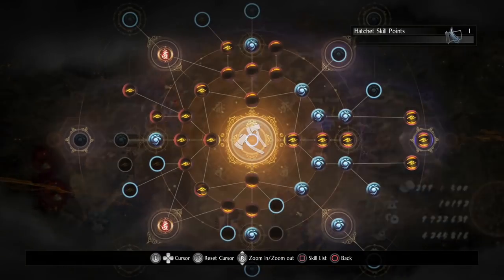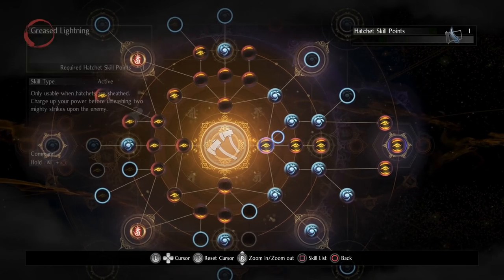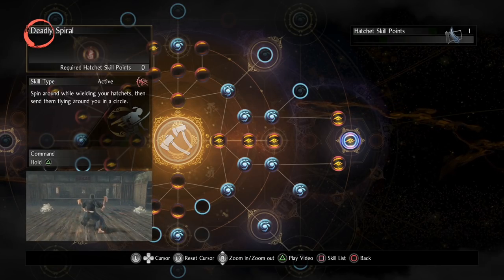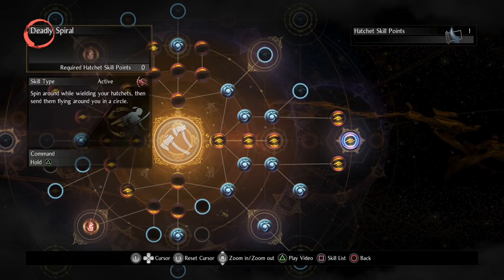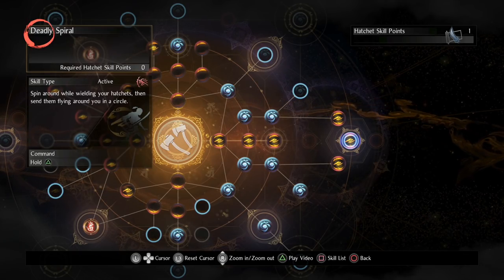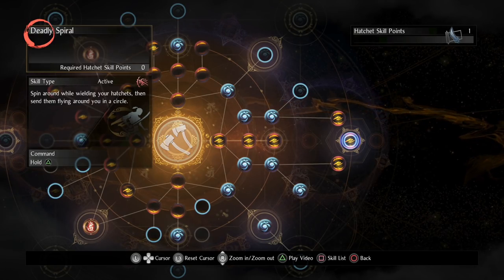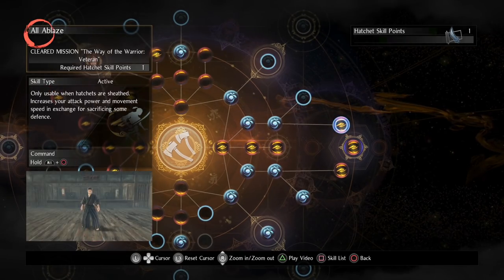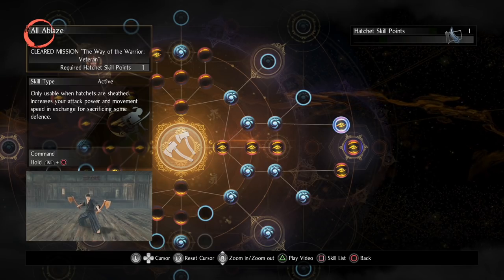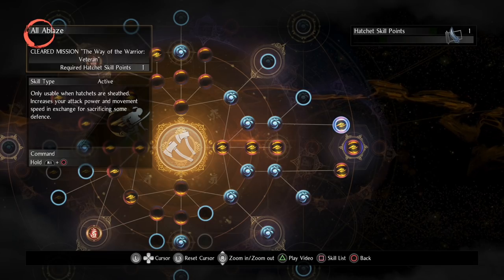You can choose a lot of things when it comes to the hatchets — there's a lot of flexibility with what you can do with this weapon. One of the things I would consider pretty essential to this build is Deadly Spiral, because we're going to be using this quite a bit. This is the secret hatchet skill — it can be farmed in the mission I'll show you in this video, which is the Onishibata mission, same place you farm your armor set and weapon. Another very important skill is All Ablaze — this is your buff skill for the hatchet. It increases your damage and movement speed, but the downside is it reduces your defenses a little bit.